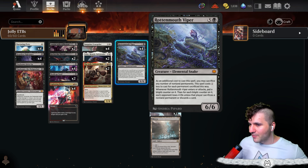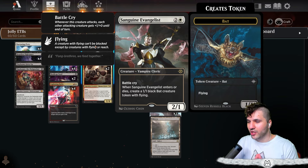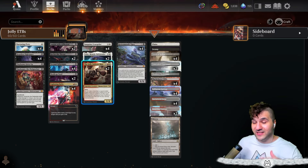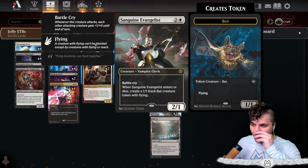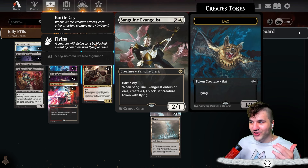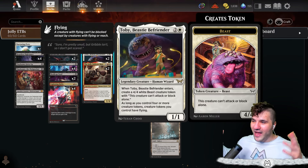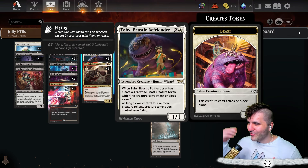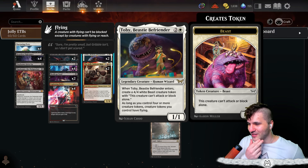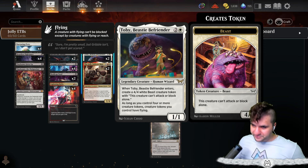We also have the Sanguine Evangelist, which is really good because it has haste, it's non-legendary, so you don't have to sacrifice the other one, and whenever you do sacrifice it you get another bat. Lots of value here. I'm also running Toby the Beastie Befriender — this thing reminds me of Monsters Inc. Whenever it enters, you create a 4/4 that can't attack or block alone.